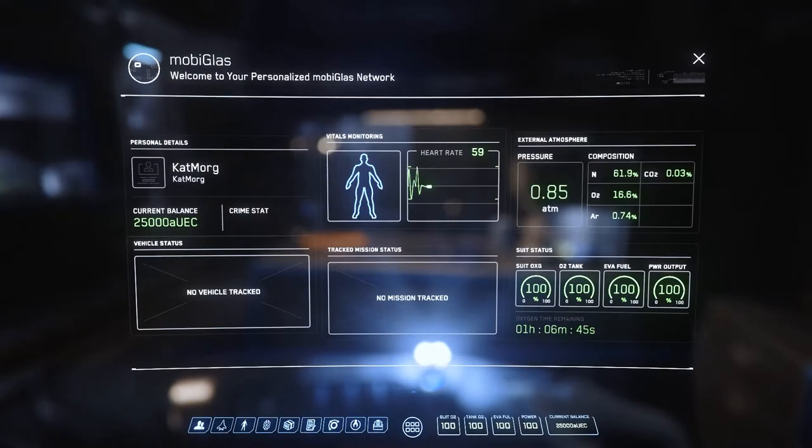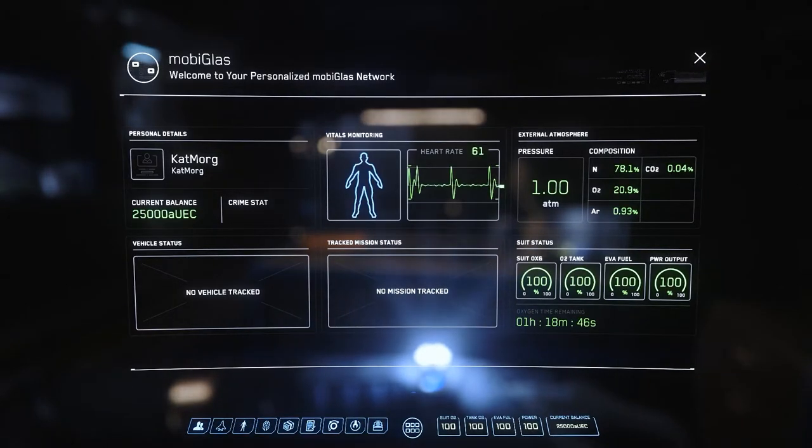Next we're going to press F1 to open our MobiGlass. This is an augmented reality interface that provides us with access to most of our in-game options.